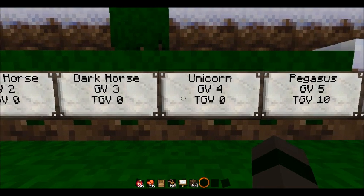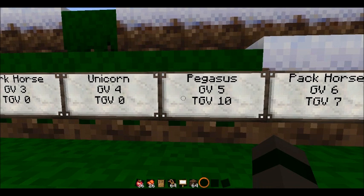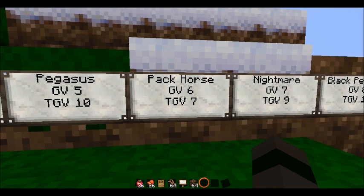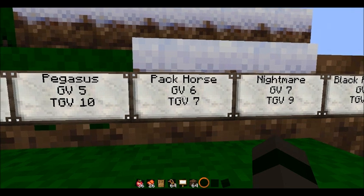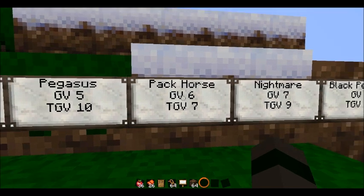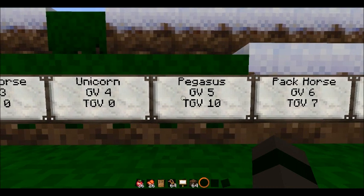But you need other horses to make you a pegasus. The way I do it, I always breed a pack horse with a unicorn — sorry, not a dark horse. You get a pegasus because the pack horse has a genetic value of six and a unicorn is four, so six plus four is ten.